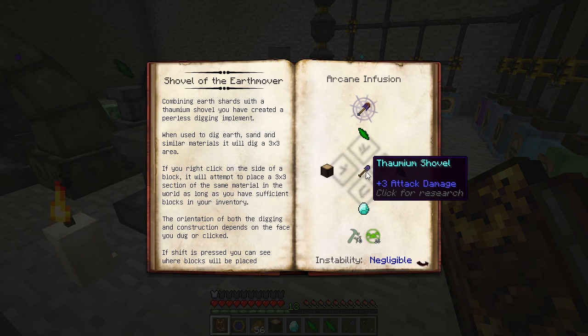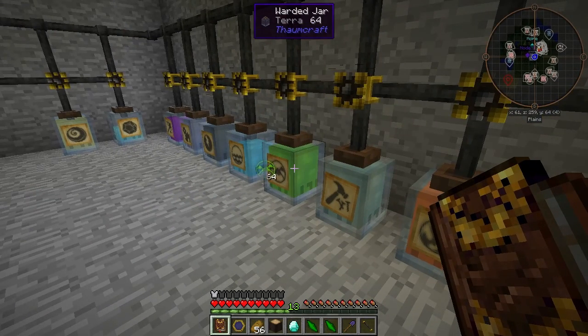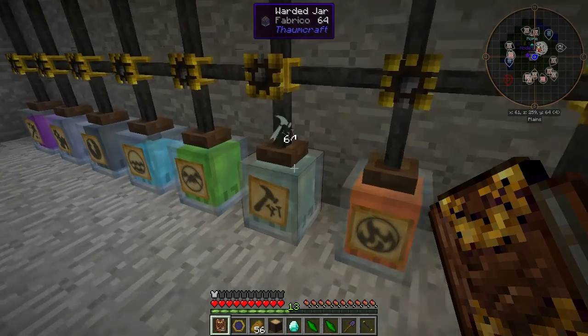We're going to need a Thaumium Shovel, which is just a vanilla shovel pattern but replacing the build material with Thaumium Ingots. We need two Earth Shards, a Diamond, and a Greatwood Log, with some Fabrico and some Terra. I got the Terra from Netherrack and the Fabrico from Crafting Tables.